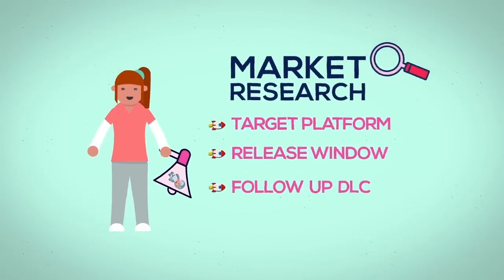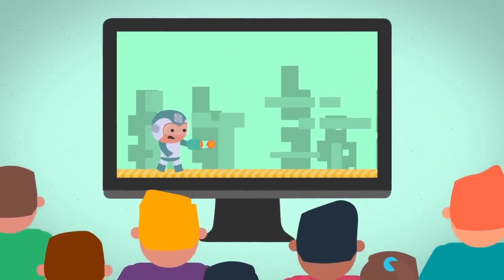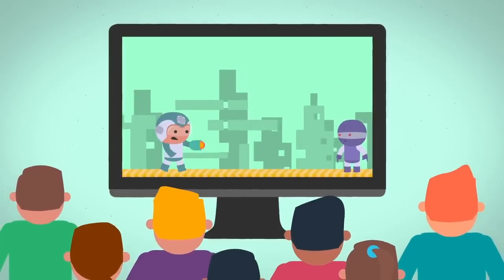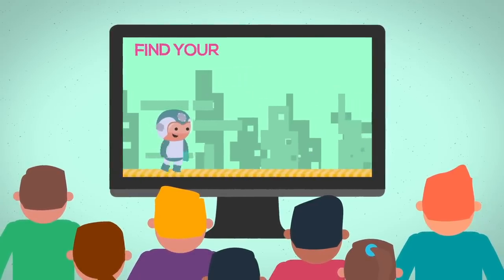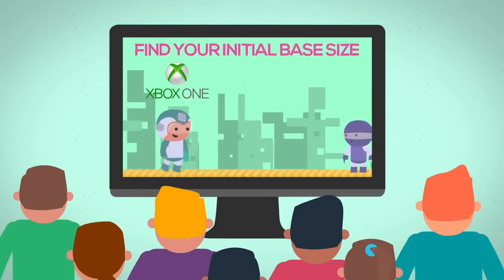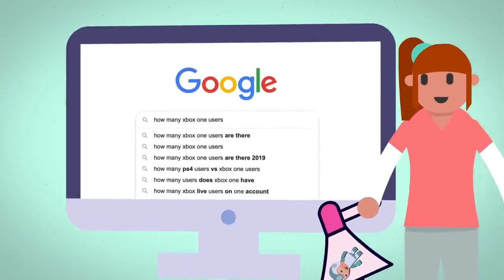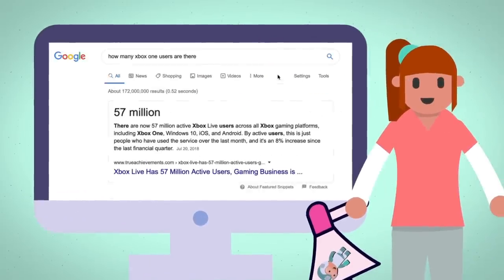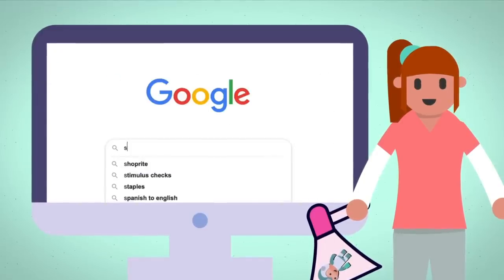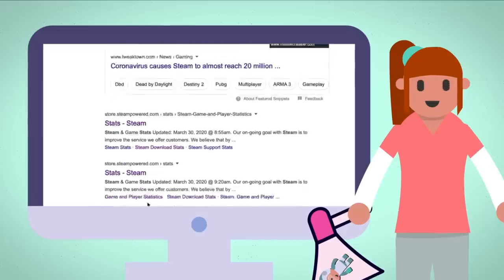How big is the market for your title? How many people would potentially play your game? While this number would be impossible to calculate exactly, there are still ways to get a ballpark number. The first way to narrow this down is to find your initial base size. If your game is for a particular console like Xbox One, Nintendo Switch, or PS4, the install numbers for these consoles are readily available — the easiest way is to Google it. If your game is on PC, the amount of active users on platforms like Steam is also readily available.